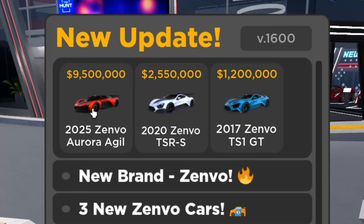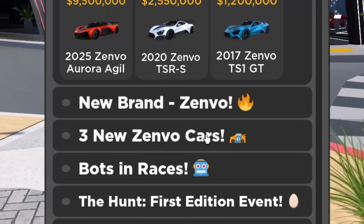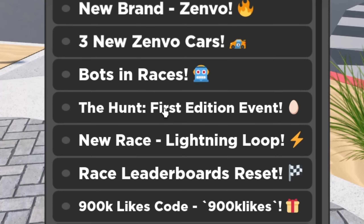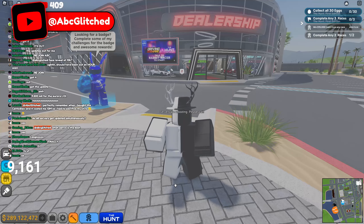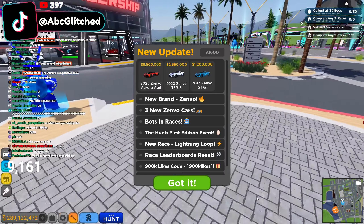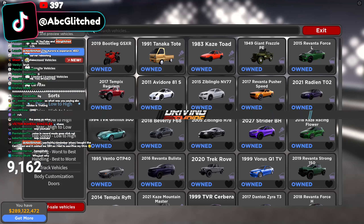Driving Empire just had a new update. We've got three new cars — one of them is 9.5 million. There are three new cars, info, bots, and races. The Hunt event first edition, new race leaderboards reset, 900k likes. So we already know what's coming in this update, and there are going to be eggs to collect. Let's go to the dealership.